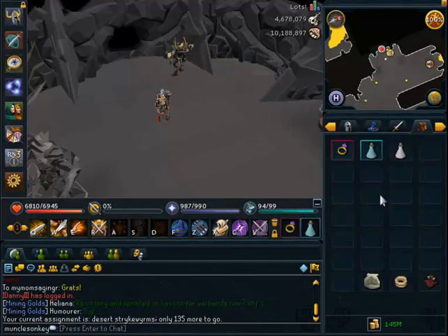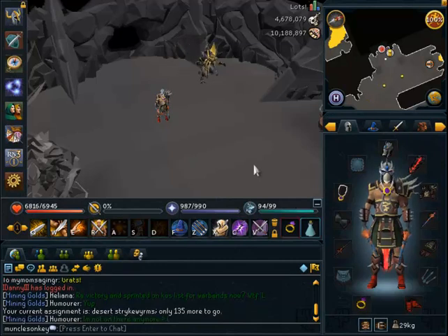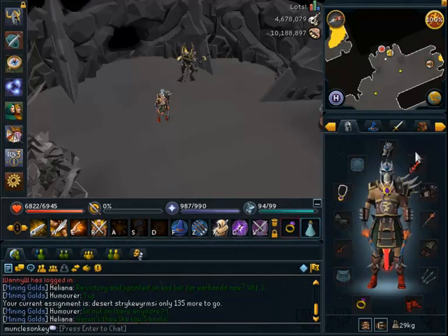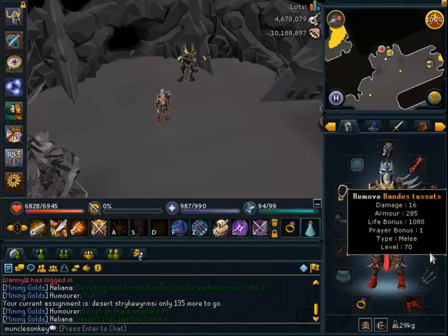As always we're going to go over the inventory and set up first and then head to the location and begin killing them. So what you want to bring is a Slayer Helm as always, a Telkar Kal or a Fire Cape or really a skill cape works pretty well, and Bandos Armor.